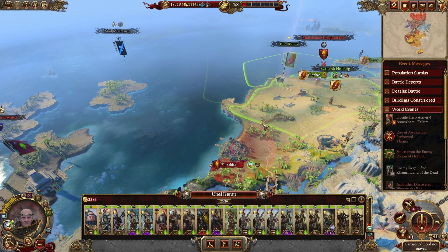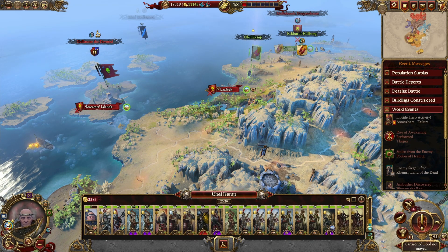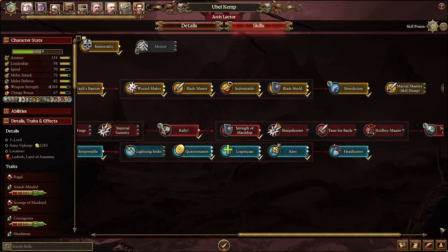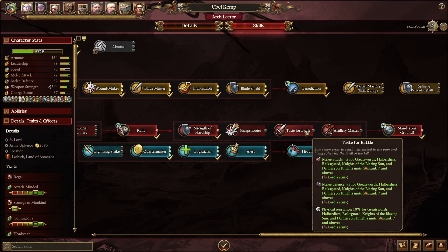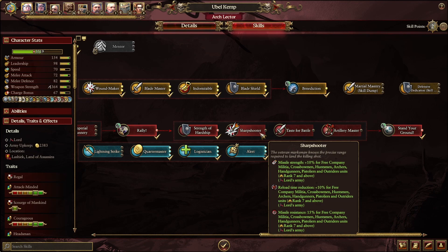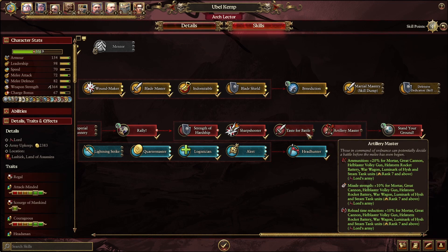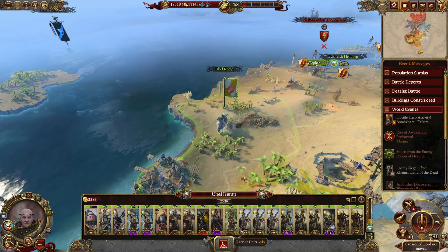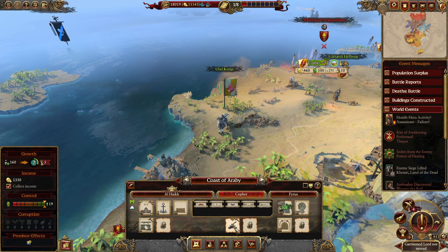Let's push here. Next turn we can finish off Rapunzel's faction once and for all. You're level 29 — wow. Knight's shop — let's go for a sharpshooter here. Taste of Battle, and Alert. Now this province is finally secure.